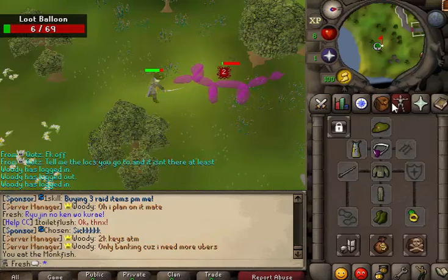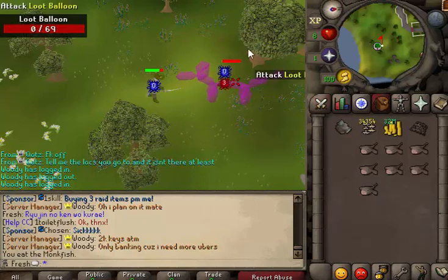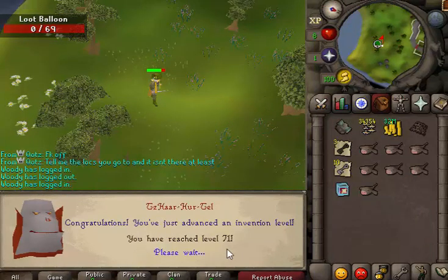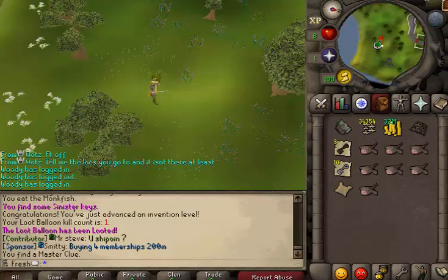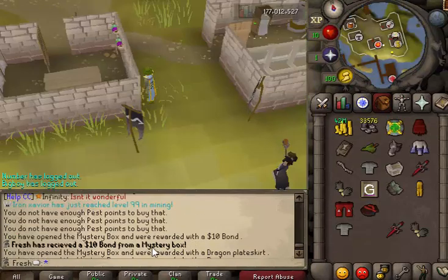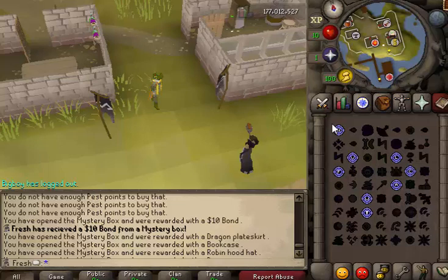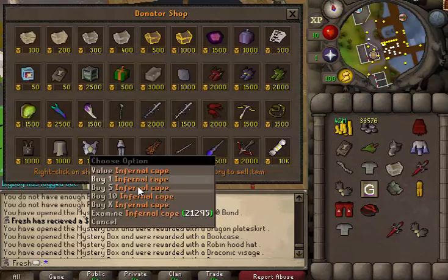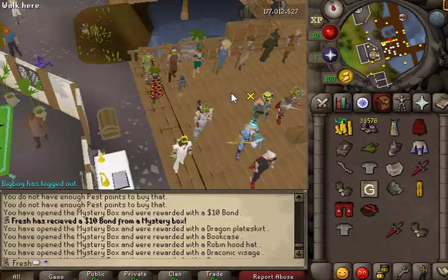I got it too late for the bond but we did get some sinister keys, which is not bad at all — that's my first loop, awesome! Just got a ten dollar bond from a mystery box — that is really nice. It has some decent stuff in total. That's my inferno cake — let's go buy that, and that's pretty much it, that's all I need from this store.